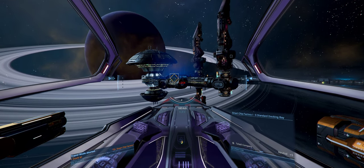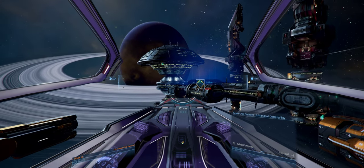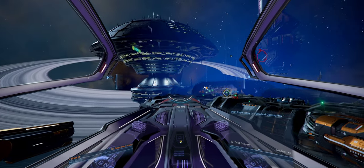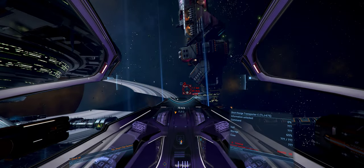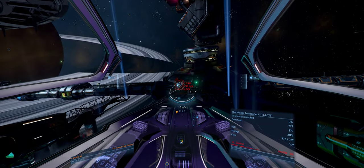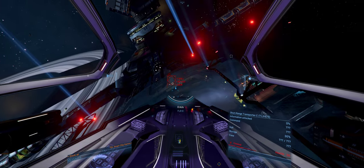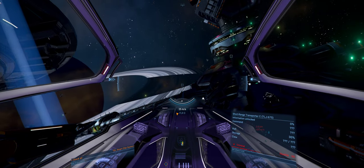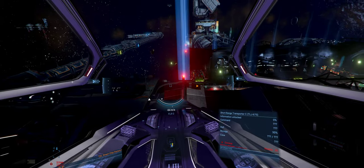Ship factory - let's dock. Docking granted. Hopefully we'll get another criminal. Oh look - short range transporter. Don't hit the station - I think I just hit the station. He's below us, that's why I can't hit him. He's gone - missed that one. But the security might come out now because I think I hit the station.